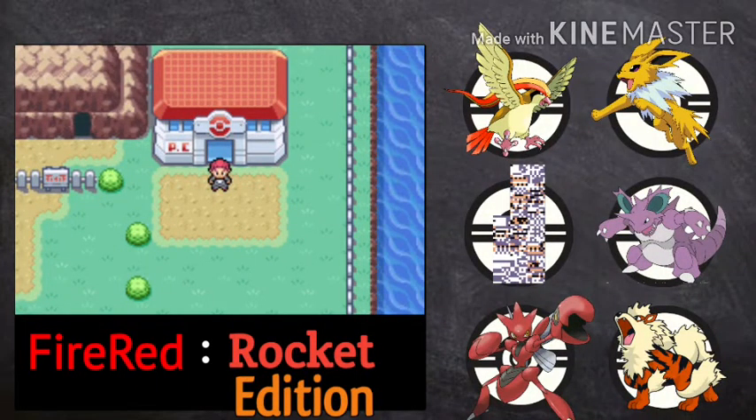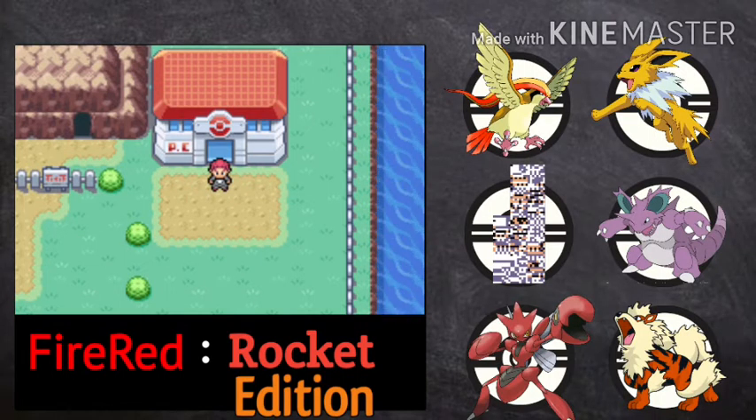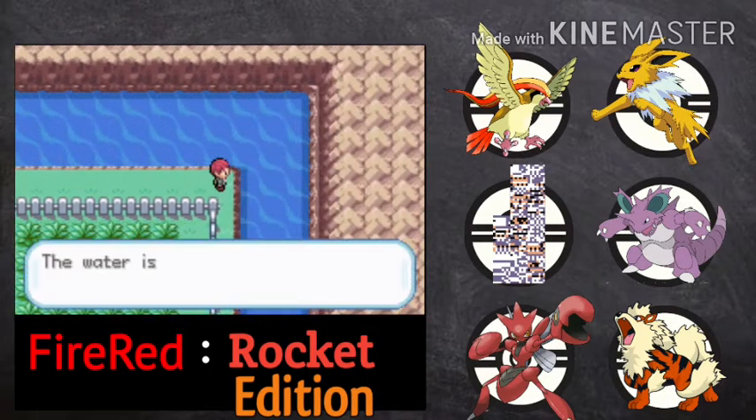Hello there viewers and welcome back to Let's Play Pokemon FireRed Rocket Edition. Last time we started the Gym Challenge after exploring Route 13, defeated Gym Leader Brock and Mystic, and obtained 2 badges in the Kanto region. After that we arrived here in front of Rock Tunnel. Now we are ready to explore Rock Tunnel, but first let's go towards our client and see if we can catch Zapdos or not.